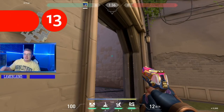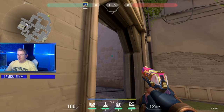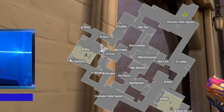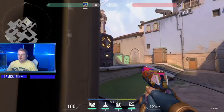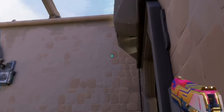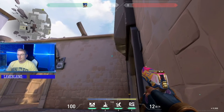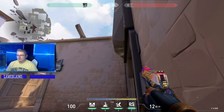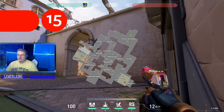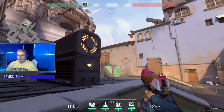This next lineup is also from the same spot, and we're wanting to stun the back left corner of rafters. You have these two big boxes right here — aim at the left box, throw your relay bolt, and you're going to stun the back left corner of rafters, allowing your team to push up on site. You can also take your crosshair down from there and shoot to stun the back left corner of rafters from another angle as well.